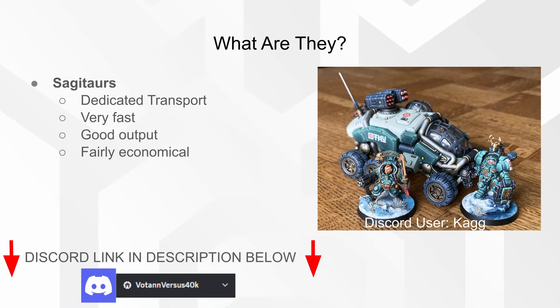Before we go any further I want to remind you all that we now have a dedicated Discord server for the channel where you can join free of charge and interact with a growing community of like-minded Voltan players, talk tactics, share photos, and even get your models featured in my weekly videos — as we see here with this beautifully painted Sagittar and company, painted by one of our Discord members, Kag. So don't forget to join our server using the link in the description below.